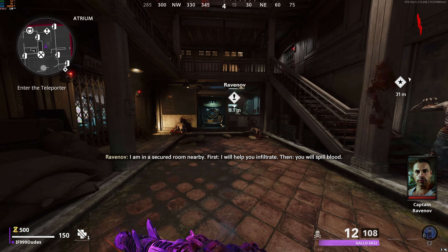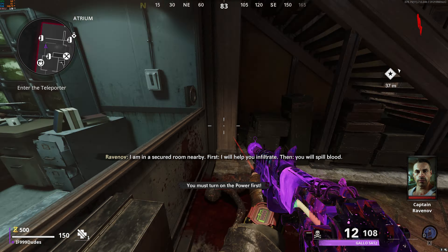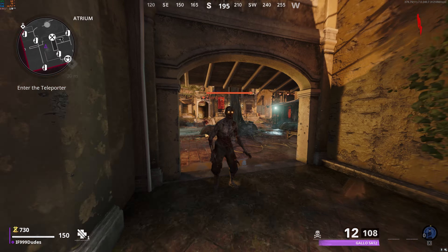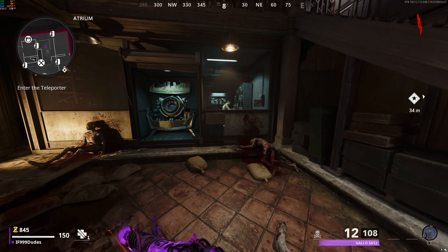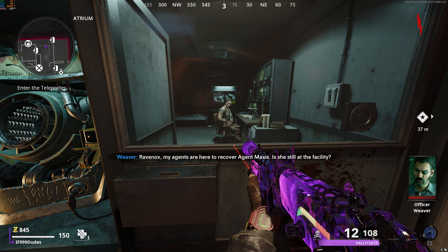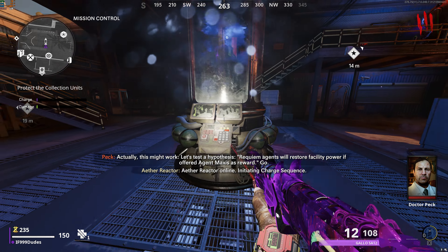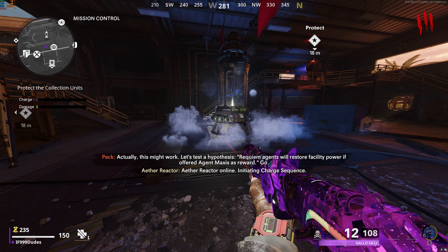Step one is going to have you turn on both power and pack-a-punch at the same time. This map is a little weird in the sense that when you turn on power, PAP will automatically open. To start on power, talk to Rabinov in spawn, and when he's done talking, go through the portal at the top of spawn.